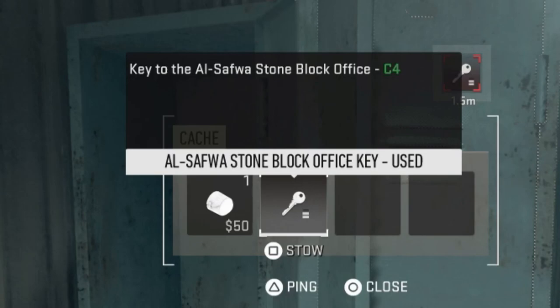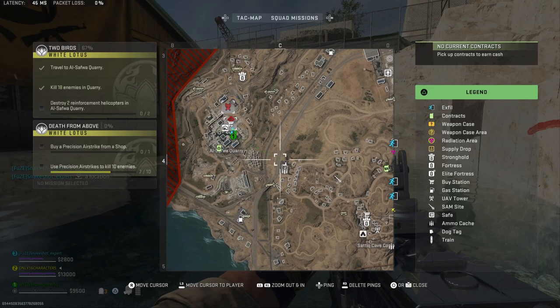Alright, so the description of this key just says that it's a key to the Al-Safwa Stoneblock Office in C4. Well, there's a lot of buildings in C4, so let me show you where to actually use this key.